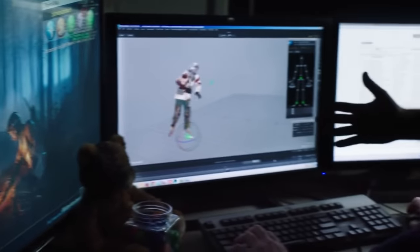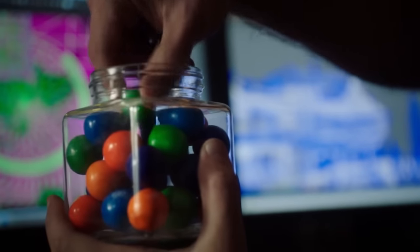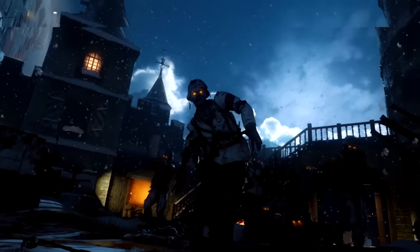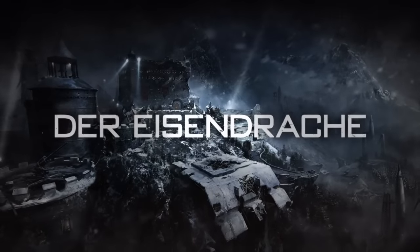Now that we have the actual map gameplay, we have the confirmation, we have the description and all that stuff — we now know that the rise and drop for DLC 1 is an Element 115 depository. Obviously that means Element 115 is sort of the source right here. Everything we've found so far with Element 115 sort of originates here, and there's just a ton of Element 115 stacks all over the place. That sort of makes sense because we saw it within the code as a wonder weapon.